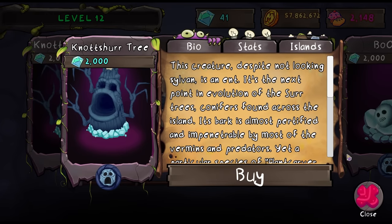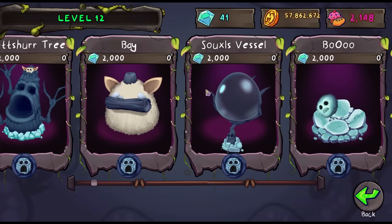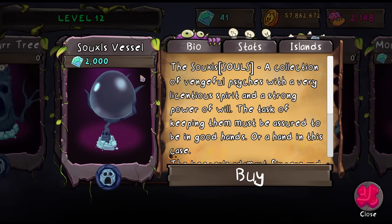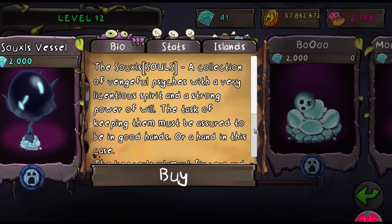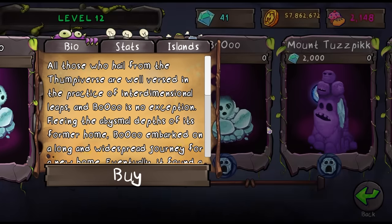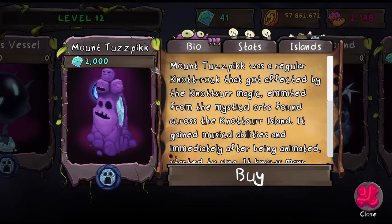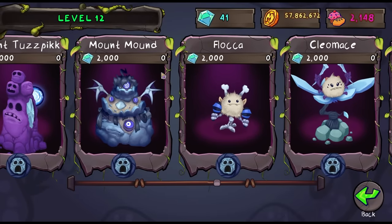We have the Not Sure Tree, obviously based off of the Not Sure statue in My Singing Monsters, just like all of the things on this island. That's why it's called Not Sure Island. There's this Souls Vessel thing — that's weird, it's like a tree or something. There's Boo and it just looks like a ghost, like Thumpies, but it's only one Thumpies — it's alone, it has no friends. If I had 2000 diamonds I might buy it, but we only have 41. Mount Tuspik — it looks like that other statue, the purple version.